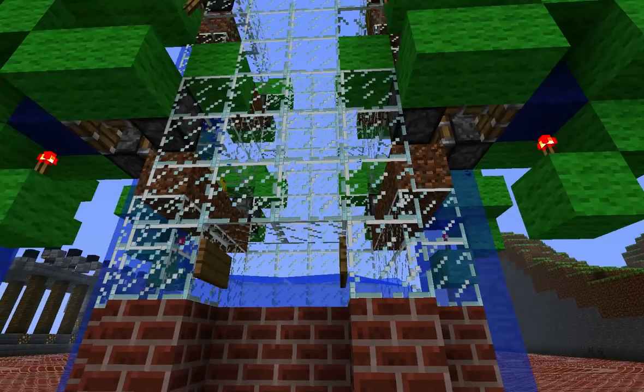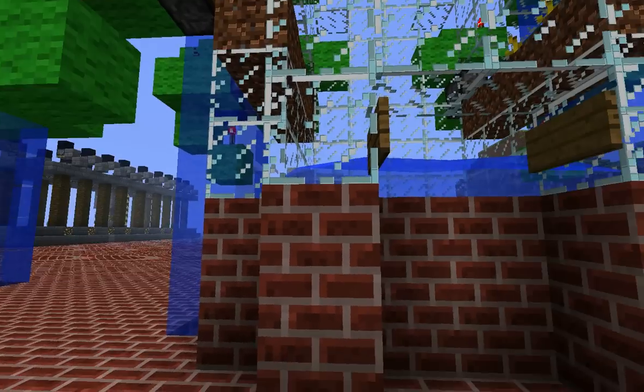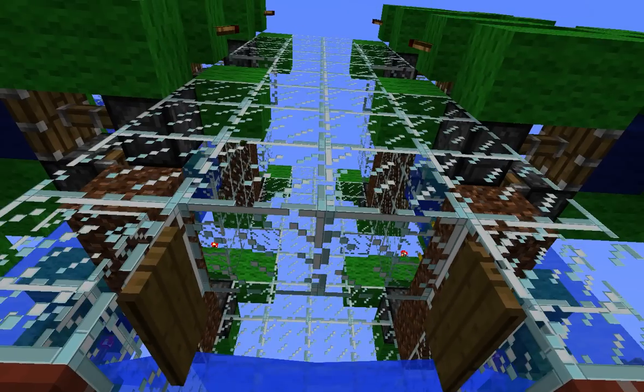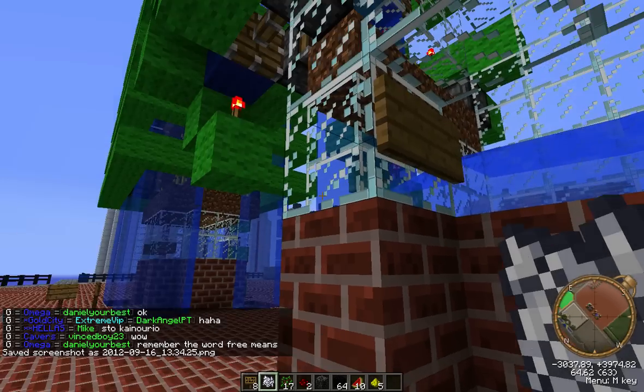This is an automatic melon farm and a pumpkin farm. It automatically chops them down and drops them out for you, so you can have something food-wise.